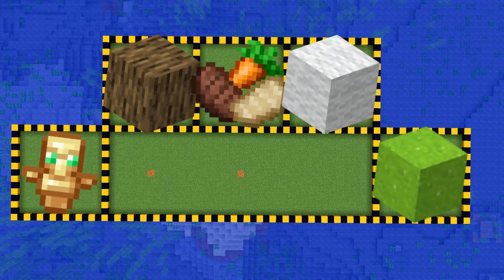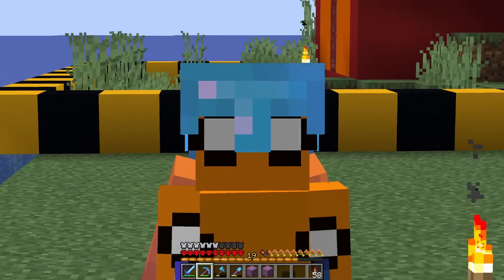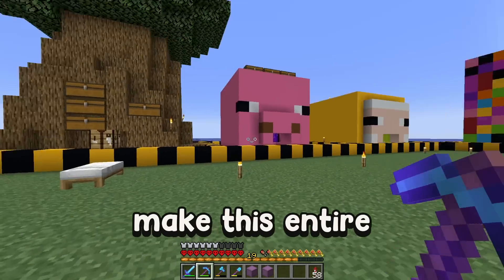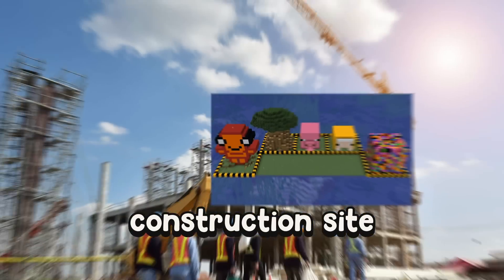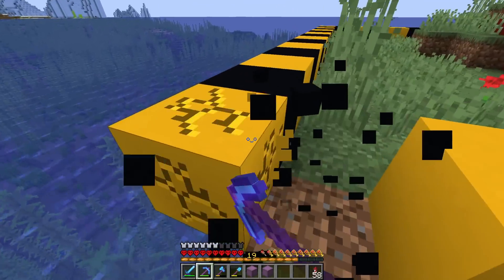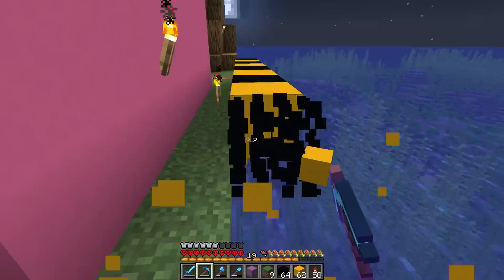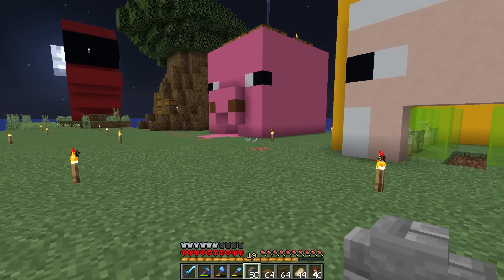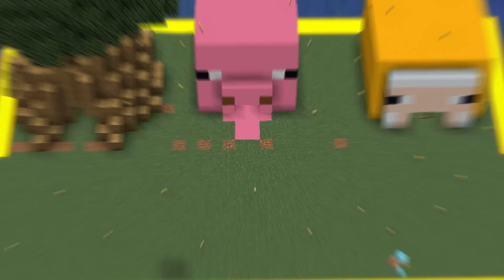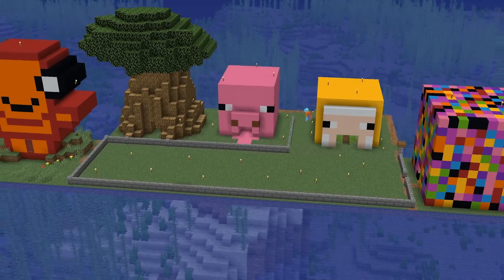We've now got five farms that are going to help me with this hardcore world so much, and it's definitely going to help me with future projects. Now we need to make this entire place look a lot better because right now it looks like a construction site, so I'm going to start by removing all of this construction tape. I'm going to make a cool kind of wall design and put it all around the farm — I think something like that would look pretty good.